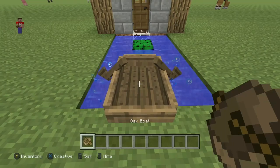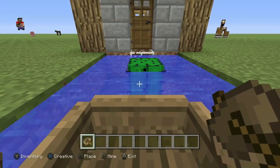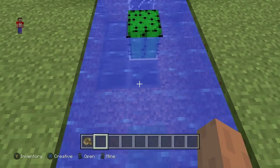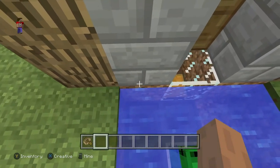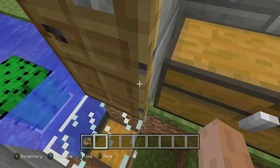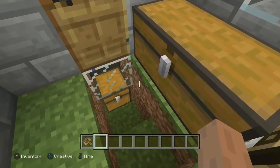So let's say you've been out boating for a while and you come over to your house. You can run right into this cactus, and the hoppers right here will bring your boat into the chest which is located inside of the house right here. So now if you open up the door, your boats will be right down here in this chest.